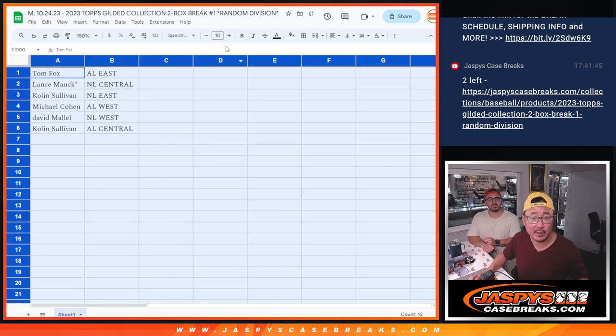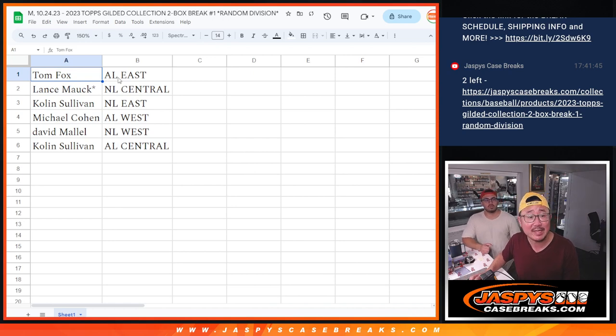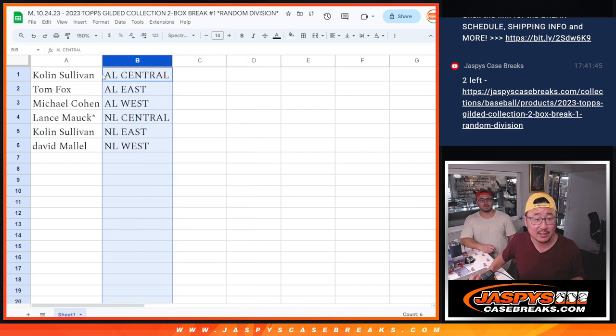Here's how it shakes out for everybody. Tom, you got the AL East. Lance, with the Last Bob Mojo star next to your name — NL Central. Last Bob Mojo hits 100% of the time, so they say. Colin with the NL East. Michael with the AL West. David with the NL West. And Colin with the AL Central. It's alphabetized by division.